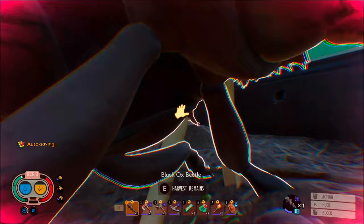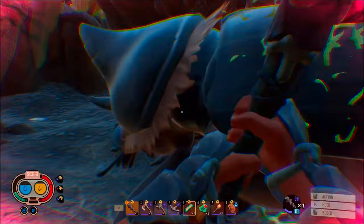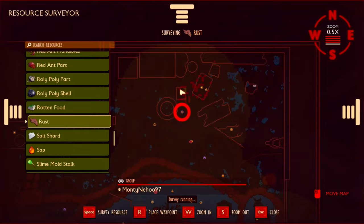If you haven't seen those videos, the links are in the description. But now he's done collecting all of the black ox parts required, so he goes to the field station to search for rust, where he happens to find some literally right next to him on some screws.